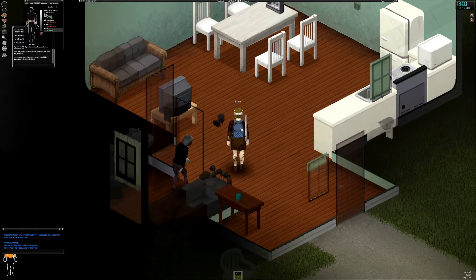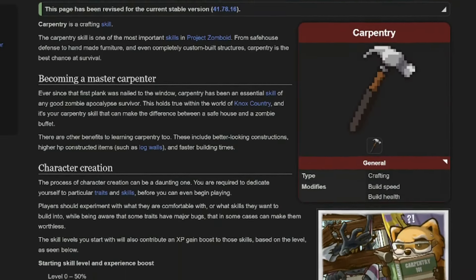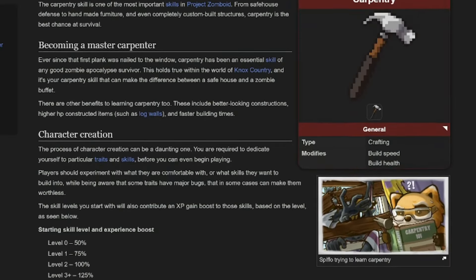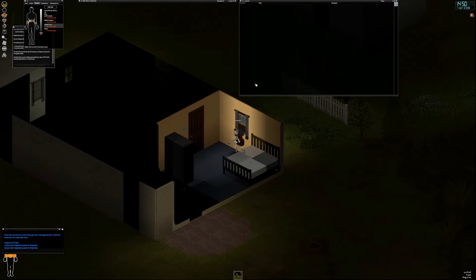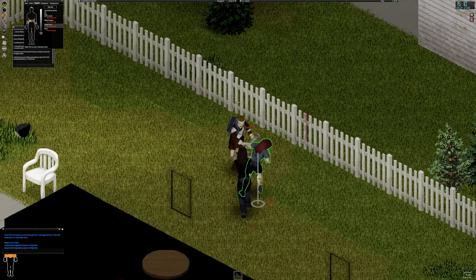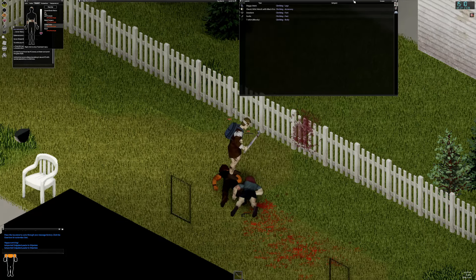I scout other houses to look for a hammer and a saw so I can potentially disarm the barricade of the survivor house. A pair of zombies appears while trying to move from house to house — nothing too hard for me.